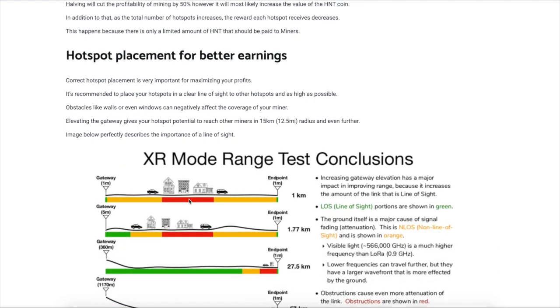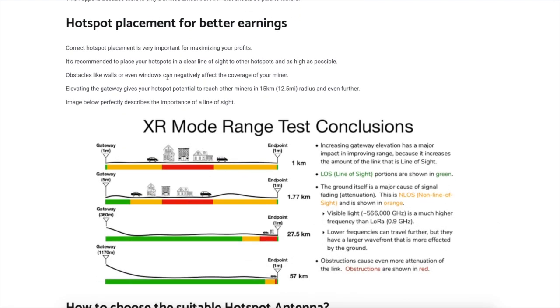Here's the hotspot placement you guys need to know. You really want to place your hotspots in clear line of sight to other hotspots and be as high as possible. Things like walls and windows can affect your miner. Elevating the gateway gives your hotspot potential to reach other miners — a 12.5 mile radius and even further.